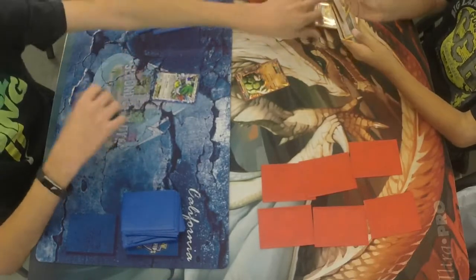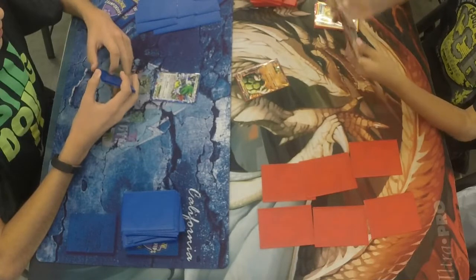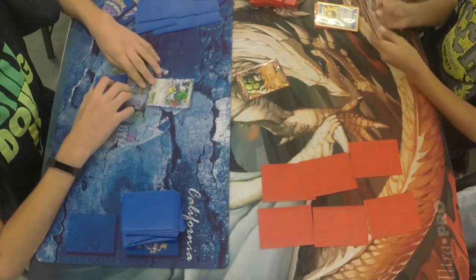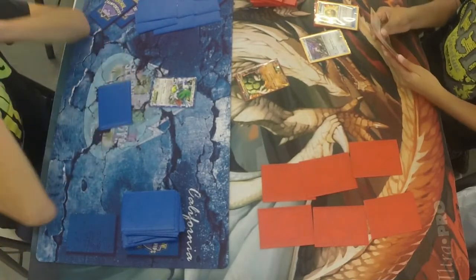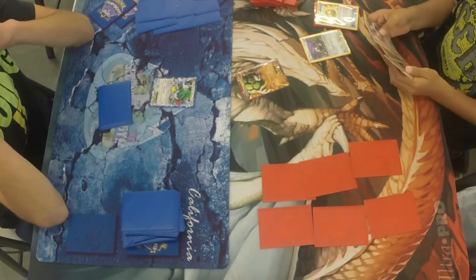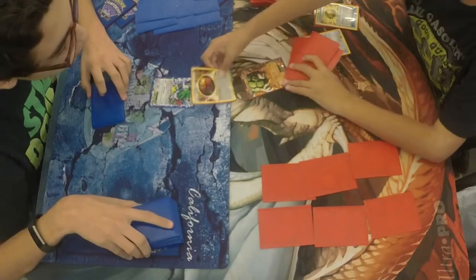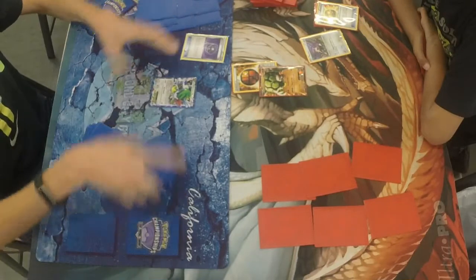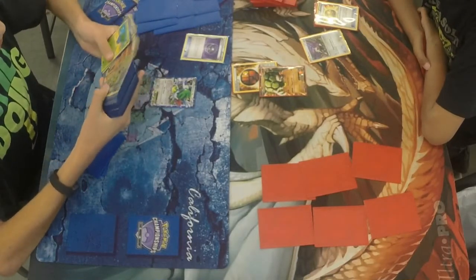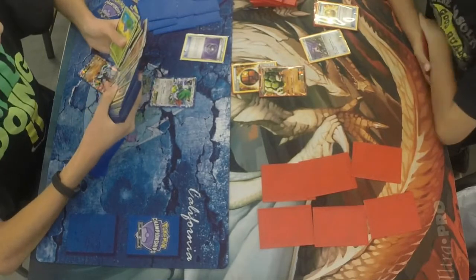Can Alex get set up before John comes in and just controls the board? We see here that Alex had to go with a Sycamore — he had nothing in his hand. He was able to start off with a Golem, and he got the Raticate down. It looks like he's about to put the strong energy on the Golem, which he does, and he passes his turn. That Shaman is an unfortunate start, but John goes to the Heavy Ball and finds a Zygarde.